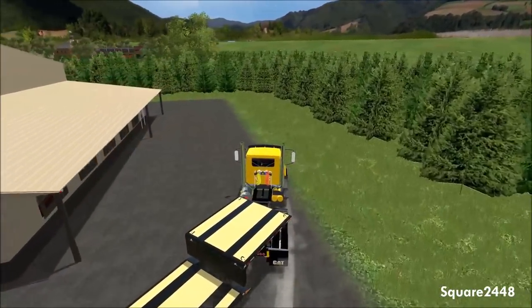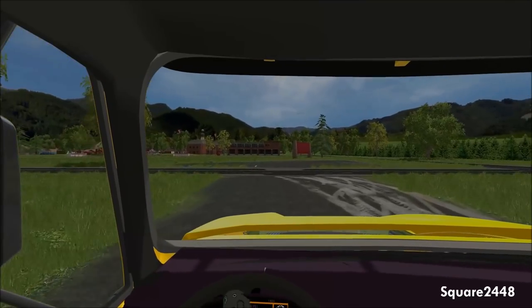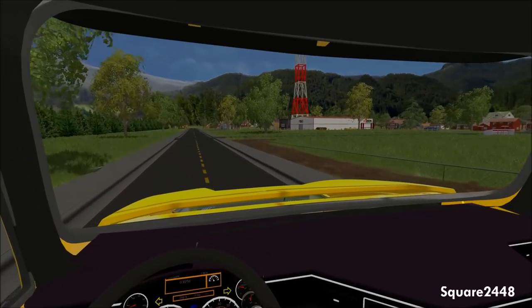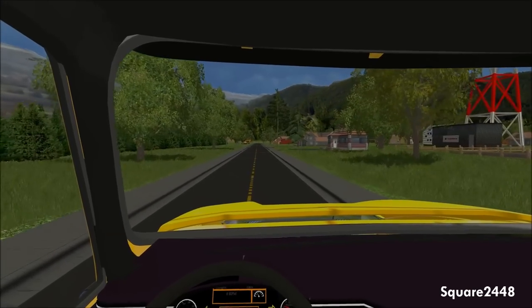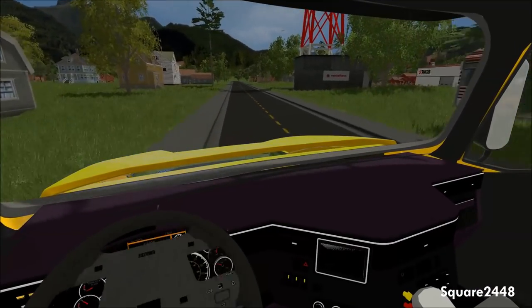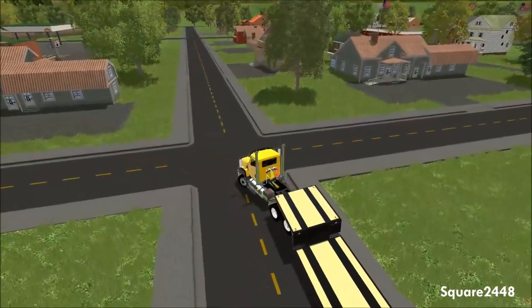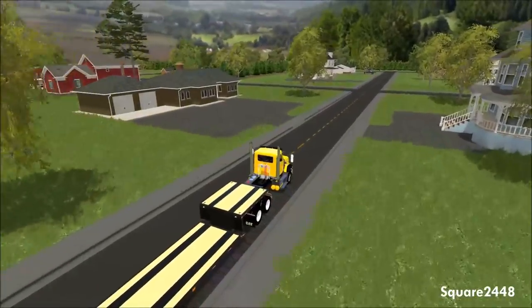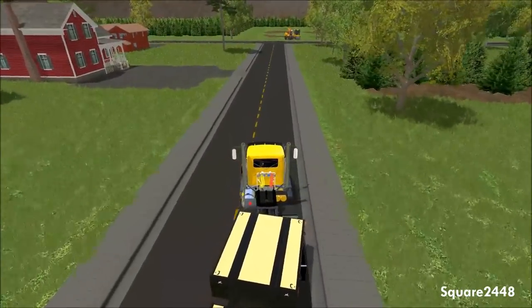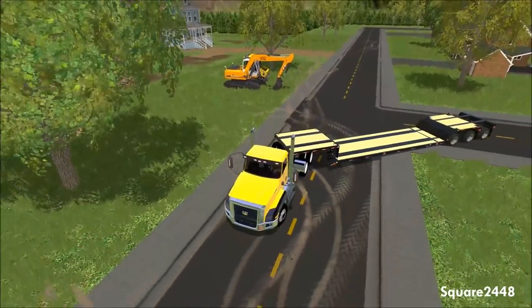Please let me know in the comments what types of loads you'd like me to haul and what trucks and trailers you'd like me to use. There's a nice plane in the background — I really do like this realistic sky. We'll go around the block so we don't have to turn around with the load; we'll turn around when the truck is empty. These streets are pretty narrow for a truck this size, but it's pretty cool — I really enjoy this map. Making pretty good progress. I'm sorry about the lag; I'm not sure exactly what's causing it.